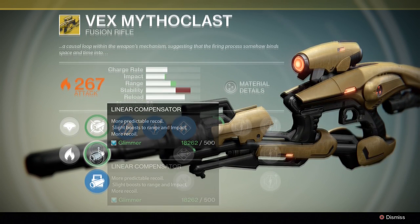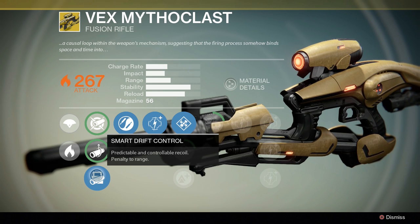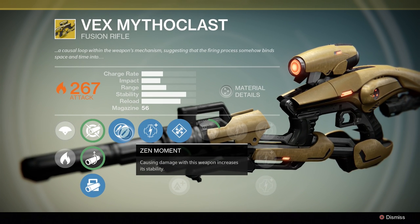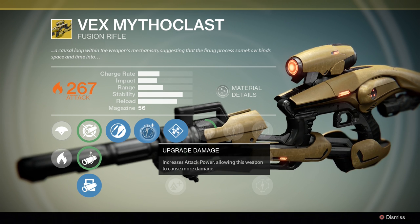As we look at the upgrades, nothing is too out of the ordinary, although the fusion rifle does not need to charge — it fires a single bolt per shot, which is a little unusual. You have your first row of upgrades, which generally give more or less recoil, range, stability, stuff like that. Smart drift control boosts this weapon's stability greatly. Zen Moment is the first upgrade — a pretty common upgrade on legendary and exotic weapons — and when you cause damage, you get even more stability, meaning way less recoil.